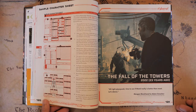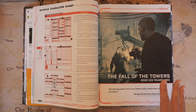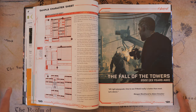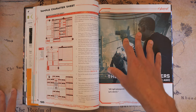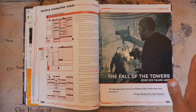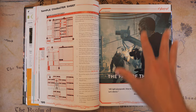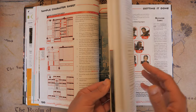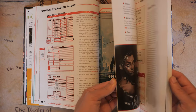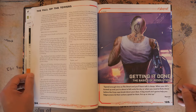Then we get to 'The Fall of the Towers,' which is just another story chapter about the fall of Arasaka Tower for any Cyberpunk 2077 lore fanatics — it's a really good chapter. After that we get into Chapter 8, 'Getting Things Done,' or as I like to call it, how you actually play the game.